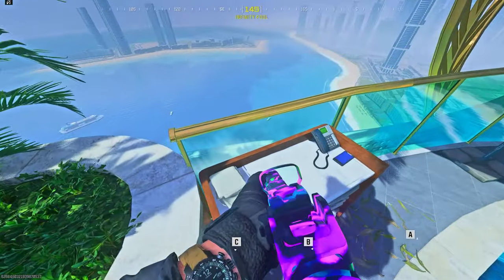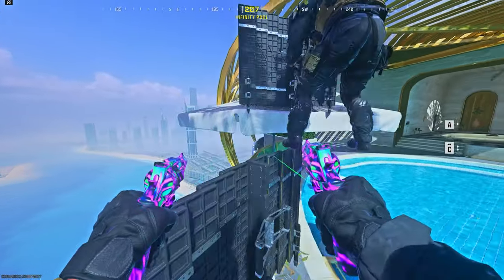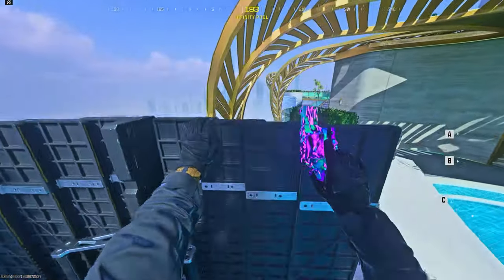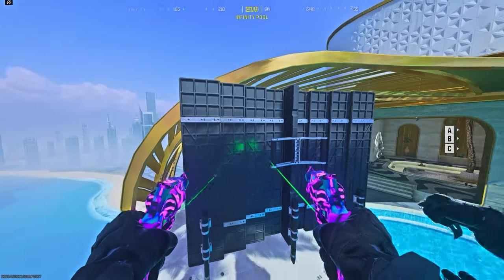Smash this glass window here. Place down your first barricade on top of this table, and then get your friend to stand on top of the barricade and place down a shield on top of the umbrella. After that, climb on top of the second barricade, scoot all the way to the right, and place down your third barricade on top of this umbrella.